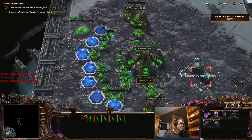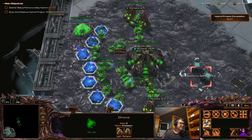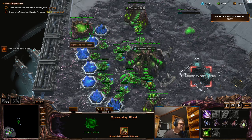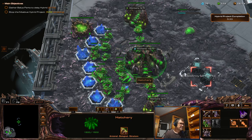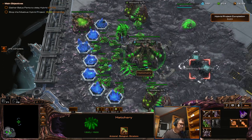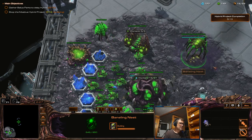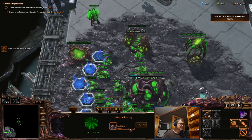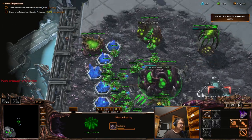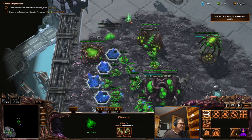Now I can actually get the overlord for just 50 minerals, which is very nice. I'm going to get the Baneling Nest, then get the Lair. I'll get Centrifugal Hooks now because the Lair is far from finishing.